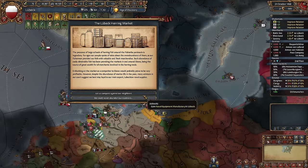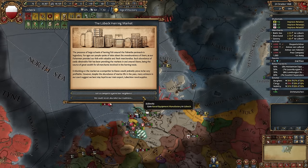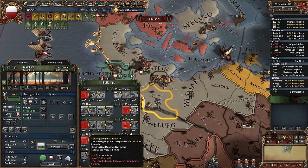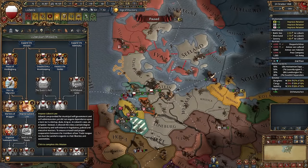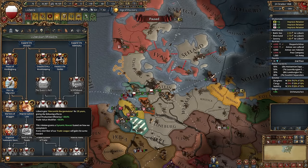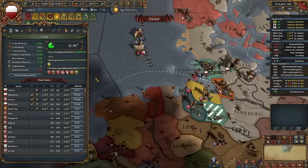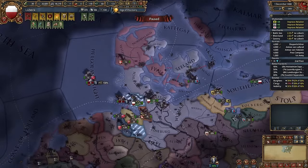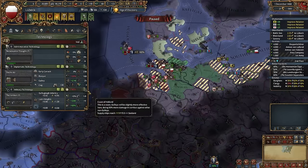The Lübeck Herring Market — I recommend using the first option, because the local goods produced bonus is the same as manufacturing, plus fish is more expensive than naval equipment, giving even more goods produced than manufacturing. So unless you have specific reasons, use the first option. And just by coincidence, I can finish one more mission: Impose Lübeck Law. You need a lot of mercantilism — I mean a lot. Right now you cannot buy it, but you will have some bonuses to it. Just keep it in mind.